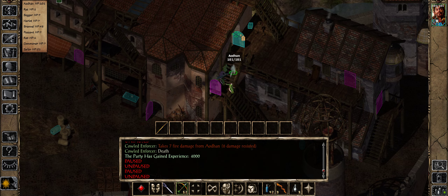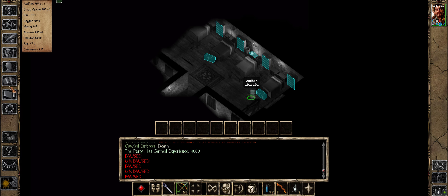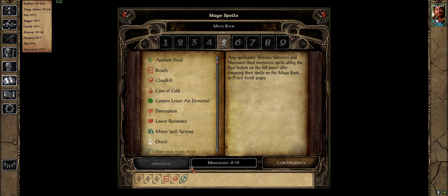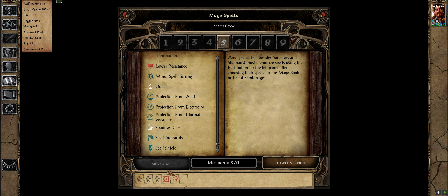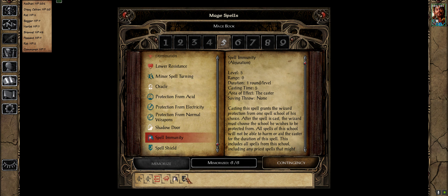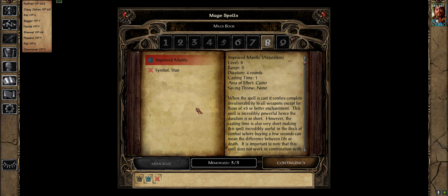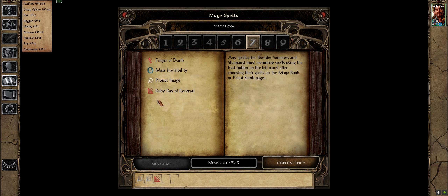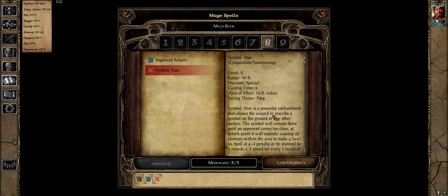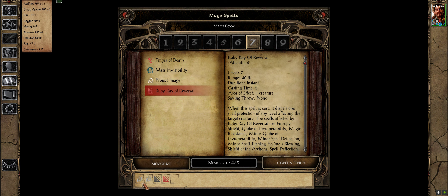That's kind of the plan - if we can deal with the intruders here that'll work nicely. We have to rest between each encounter. Let's reorder our spells - get rid of this one, we want spell shield. I might take one less spell immunity. Actually, symbol stun as well - that might be really useful. Project image is really powerful but two is enough.